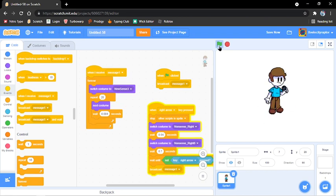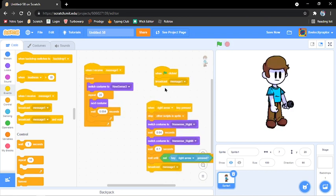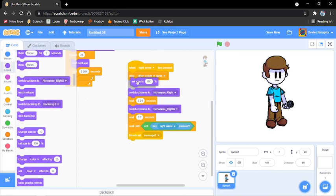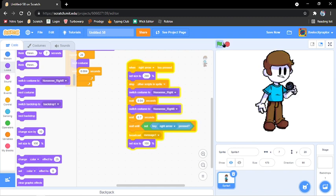You can set size to 200, and then set size back to 100. Yeah, it may be blurry, but it's okay.